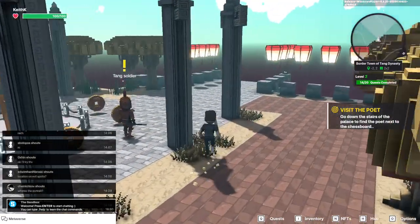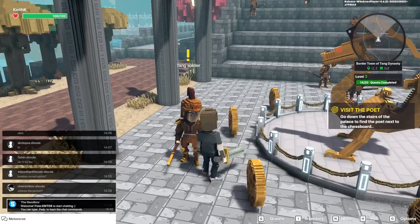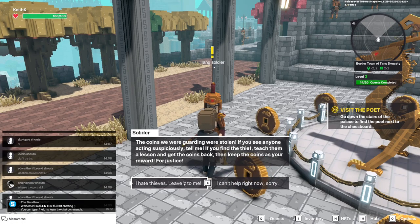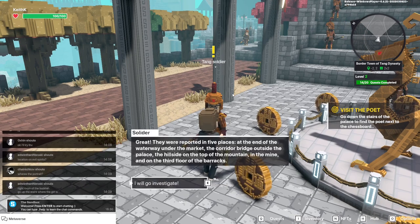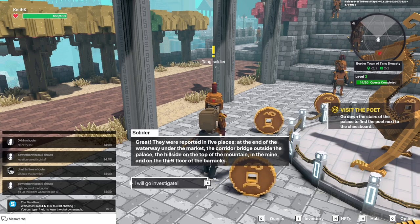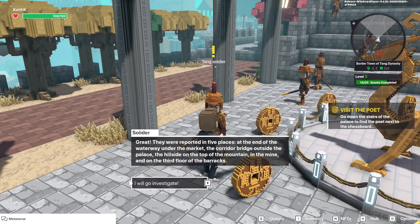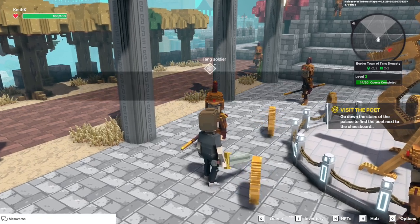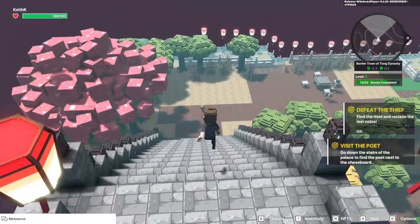We'll come back to this Tang soldier in a minute — actually this is the one quest you can go ahead and take ahead of schedule. We need to find some coins that were stolen by thieves. They're at the end of the waterway, the corridor bridge, the hillside on top of the mountain, in the mine, and lastly the third floor of the barracks. We can gather some of these as we go through the rest of the quests. But for now let's still deal with the poet.